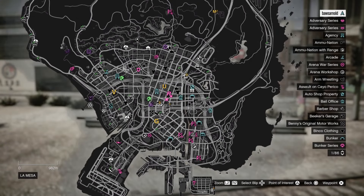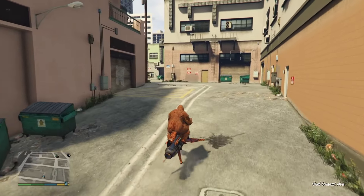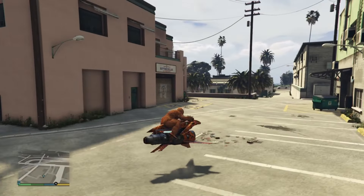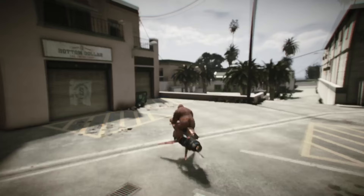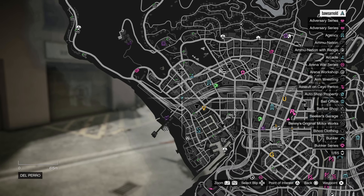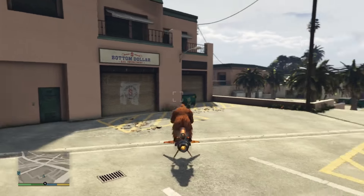Mission Road is also very close to the highway, so that's of course a plus point. Then we have the Del Perro location — again close to a highway, but the building itself, the entrance, you have to go through an alley so it's not that accessible. Also not so easy to land a helicopter between these buildings, so personally I wouldn't really recommend this location, especially because it's 2.3 million — kind of the same price as the Mission Road one.